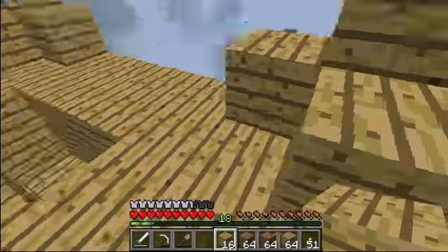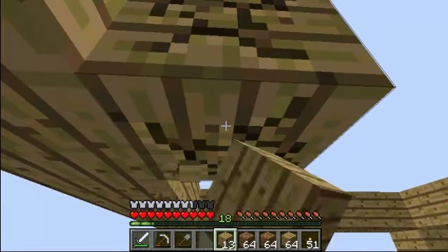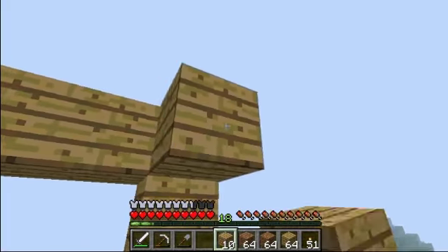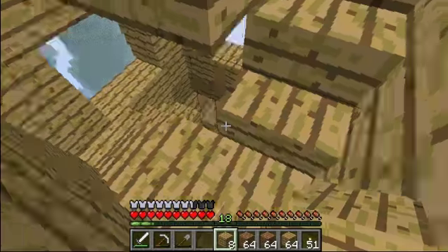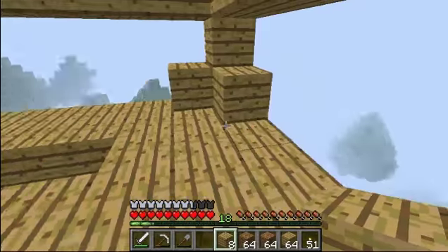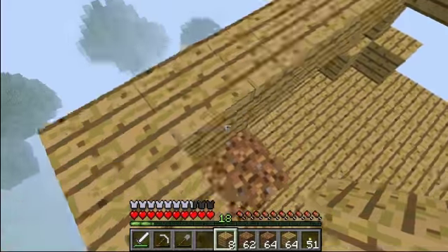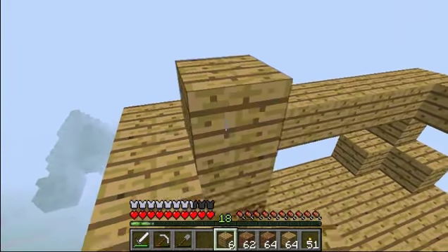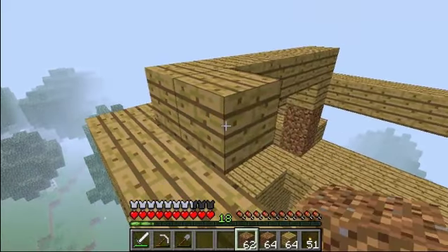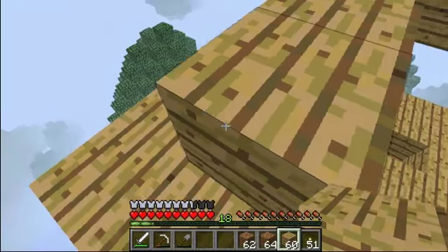I probably should have made an iron axe before I did anything, but whatever. Let's make some cheap scaffolding real quick. If we do it like this we're gonna run out of wood. We could make it kind of like a lighthouse thing. Getting some lag — a pop-up came on my computer.